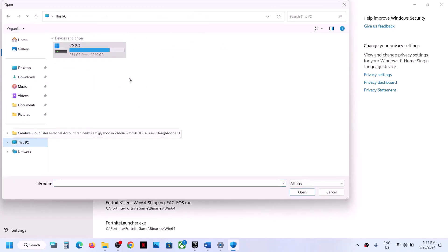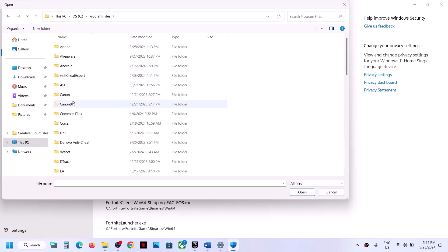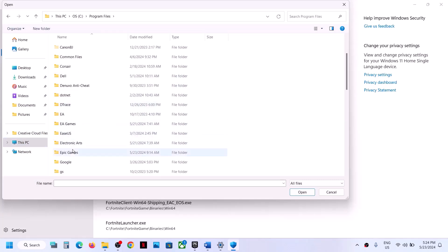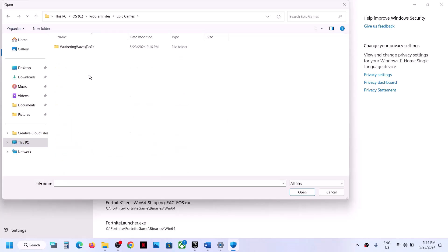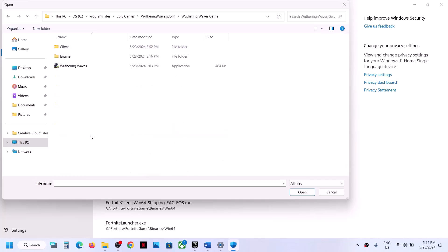If the game is installed on the C drive, open the C drive, then open Program Files, open Epic Games, open the Epic Games folder, then open the game folder. Select the game exe file and click Open.